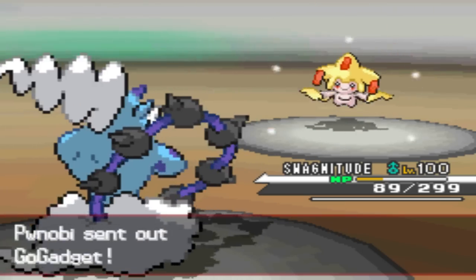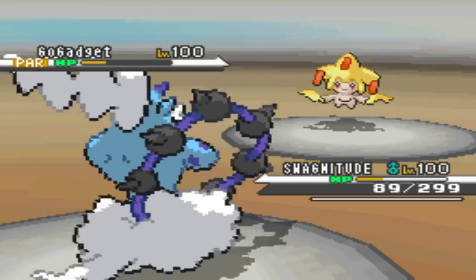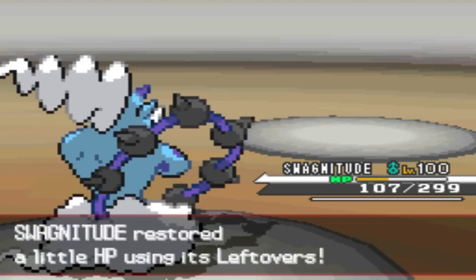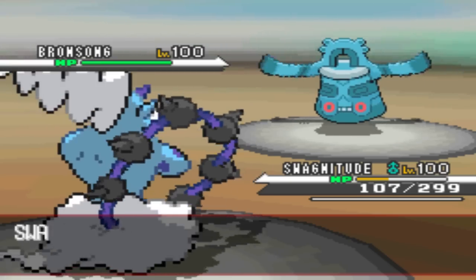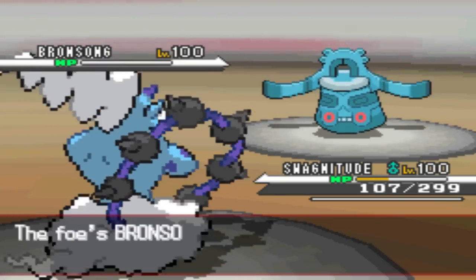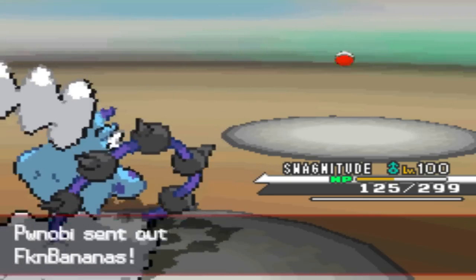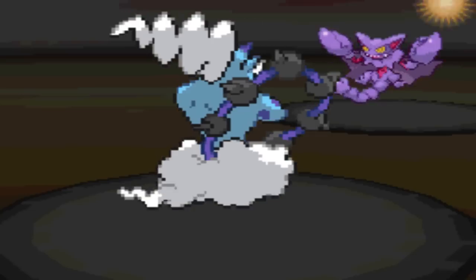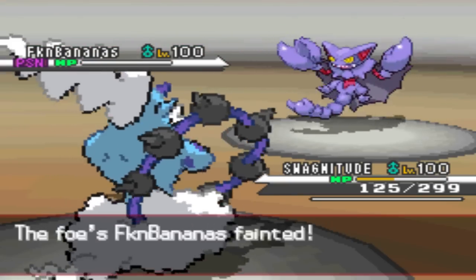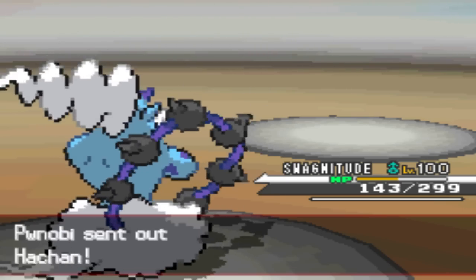It doesn't really matter since I outspeed anyway. He goes into Jirachi, and I go for a STAB Thunder — Thunder is definitely going to kill it off, seeing as Ferrothorn only took a bit over half, so it's definitely going to kill off Jirachi for neutral damage, and definitely going to kill off Bronzong for neutral damage. The rest of his Pokémon are weak to Thunder or Hidden Power Ice. He sends in Gliscor, just in case I don't have Hidden Power Ice I suppose, and Hidden Power Ice kills off Gliscor for super effective damage. Right here he's just left with his Water Pokémon, so that's game.